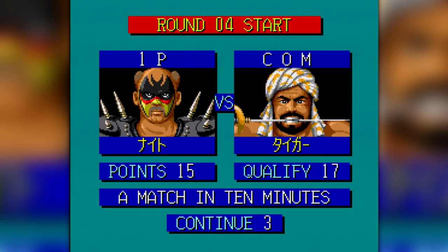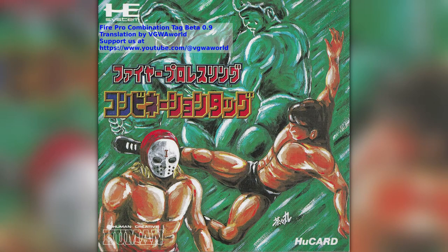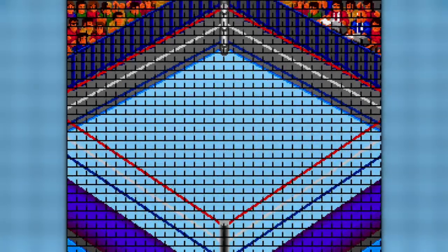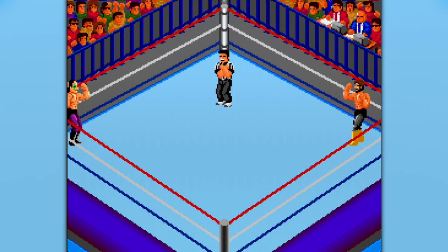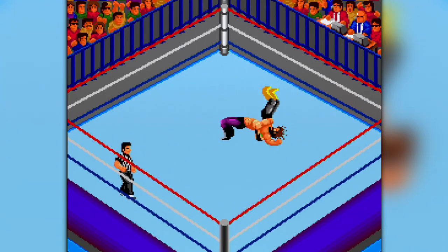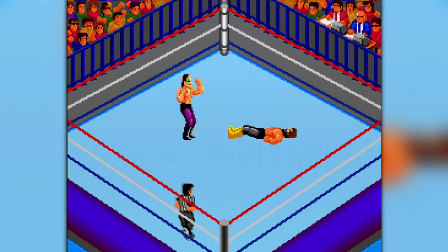It does take some getting used to, but this game mechanic carries over into all future Fire Pro Wrestling entries. This video is going to be following along our translation of the Fire Pro Combination Tag Manual that we uploaded to archive.org — feel free to download a copy. It's available in the links in the description. I will note that the manual is in beta phase, and we are kind of using this video as a quality check as well.